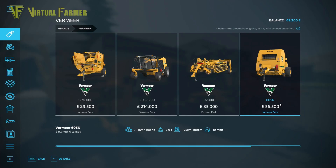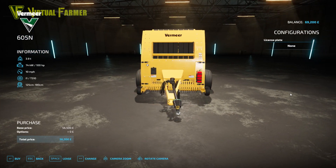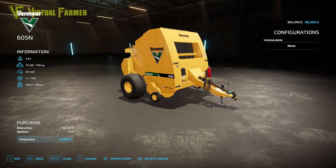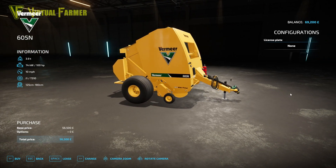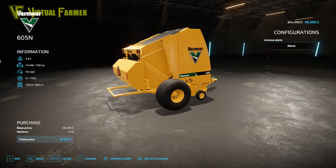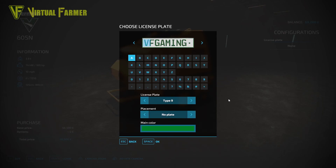The fourth piece of kit is the Vermeer 605N round baler for £56,500. This weighs 3.9 tons, has a power requirement of 100 horsepower, a 10 mile an hour working speed, and produces between 125 and 180 centimeter bales. Like the other trailed pieces of equipment in this DLC so far, it has only a license plate configuration — either no plate or back only.